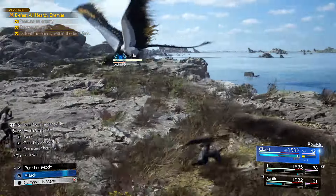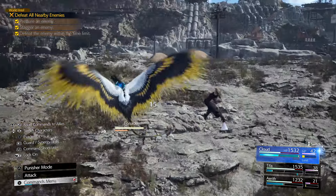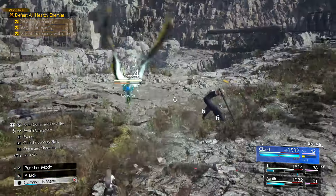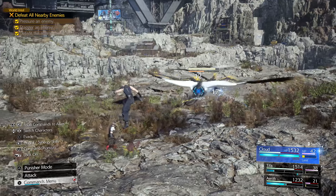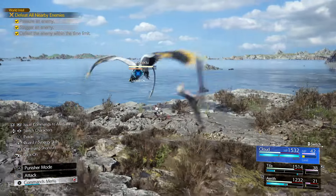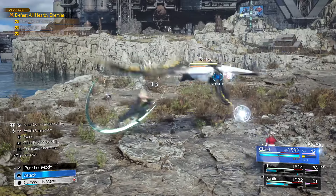I just used Cloud and dodged with him, then shoot a range attack by pressing square after you dodge with him, and Cloud flies into the air and starts fighting. Once you're in the air, just start air dodging. You can stay in the air as long as you don't get hit, or you can just keep air dodging, attacking it, getting attention, or whatever like that.